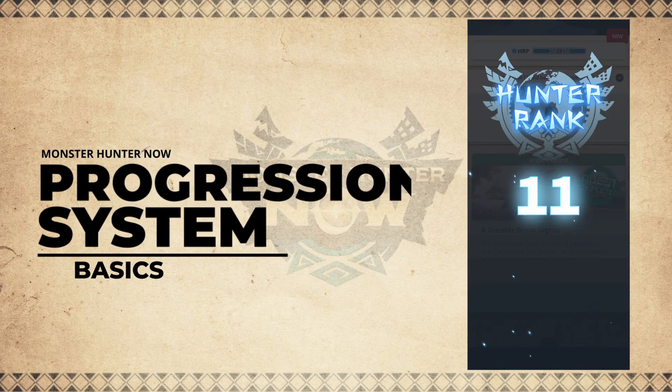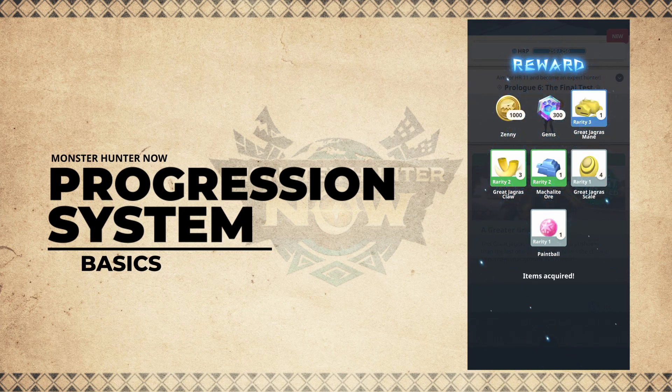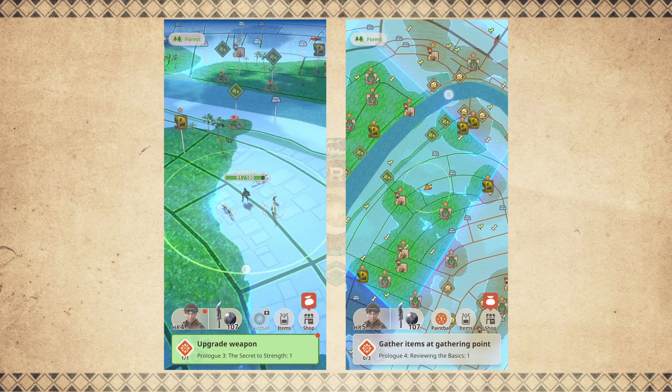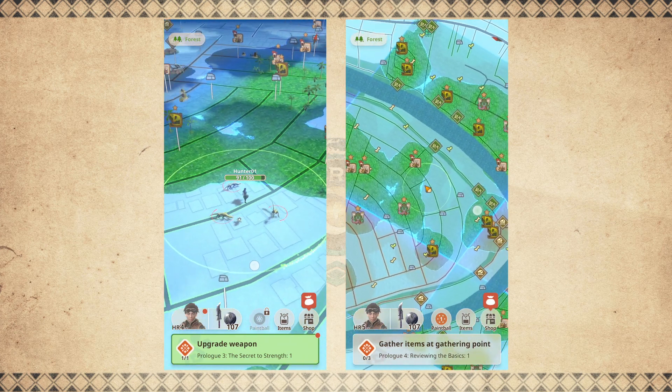The main way to progress through Monster Hunter Now is by doing story quests. The monsters you encounter will depend on where you are in the story, so the monsters you see on your screen may differ from what your friend sees on theirs.